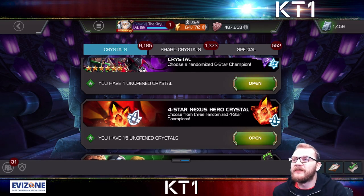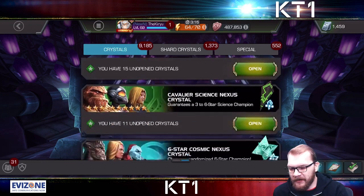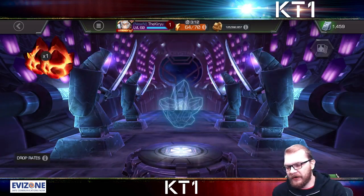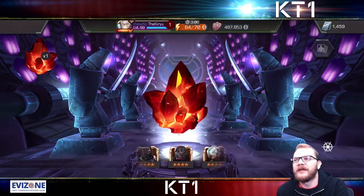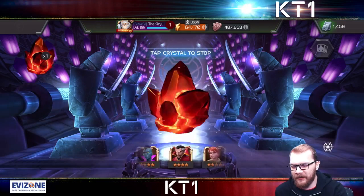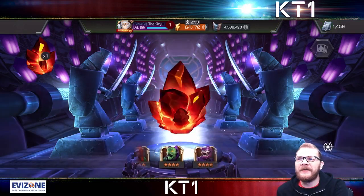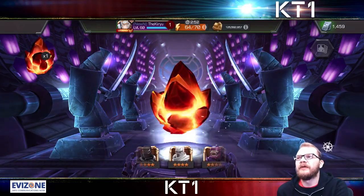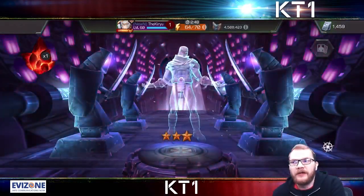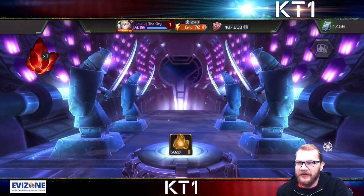The important thing to realize is that four-star champions give as much ISO as five or six-star champions when duplicated. Duplicating a two-star gives a little trinket of ISO; a three-star gives slightly more; but when you duplicate a four-star you get 24 of the relatively big ISO bricks in a specific class. That is a significant amount — and importantly, five and six stars also only give 24, so four stars are by far the best way to get your ISO.